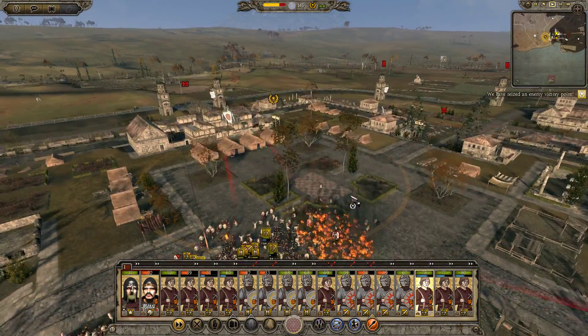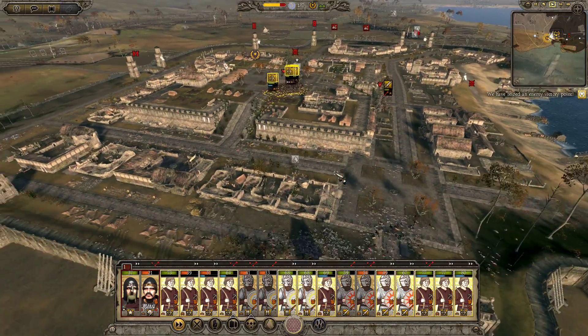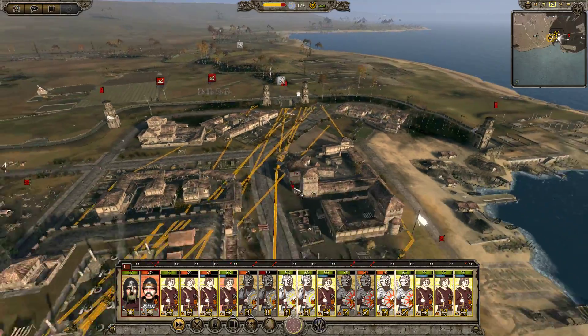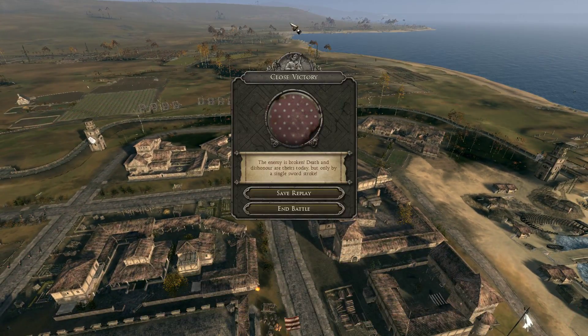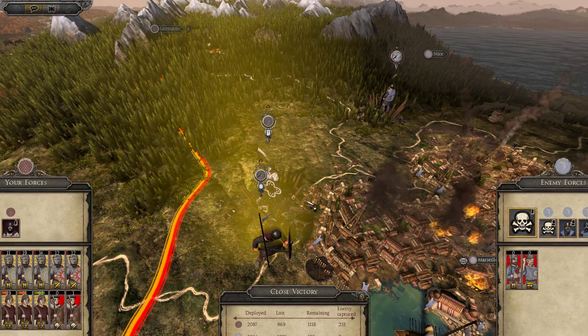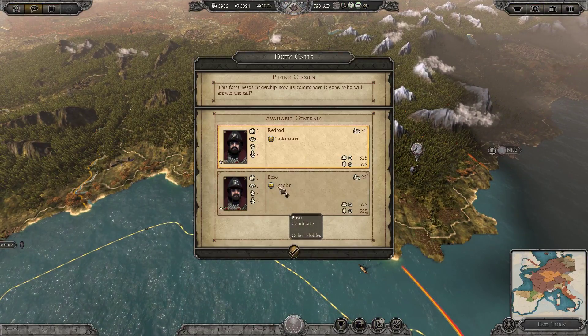Stuff is on fire. I'm going to go ahead and bring all the men over to the far side here. We just won. So, lost almost a thousand men, but they lost twice as many. Not the worst thing in the world. We're going to occupy Marseille. Pepin's chosen.